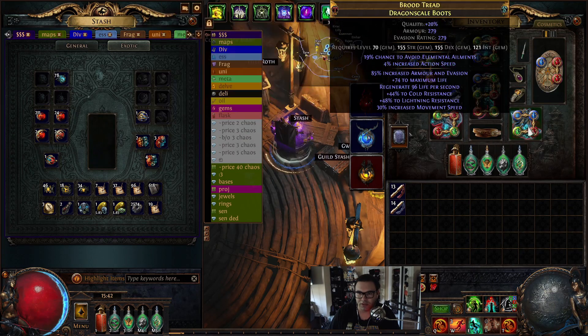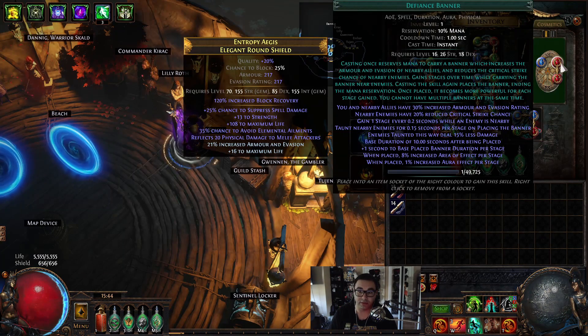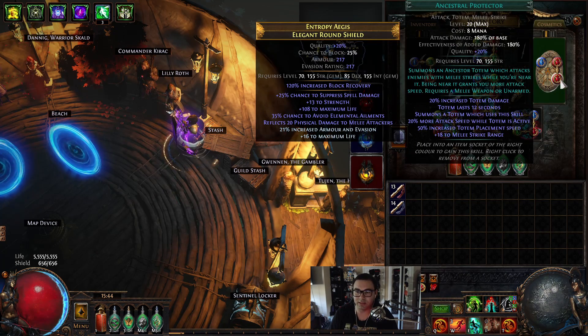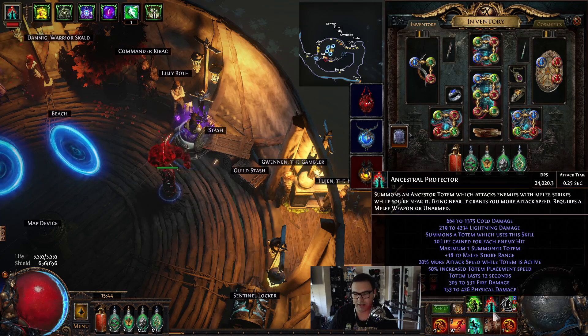For auras, we have Malevolence, Determination, Grace, and Wrath linked to Enlighten. You need an Enlighten to run Wrath - if you don't have it, put on Herald of Ice or Herald of Thunder instead. With Enlighten this is the best aura setup you can have. We also have Defiance Banner for extra armor - pretty much a meta pick on most builds. We have an Ancestral Protector totem that we use for bossing - not for its damage, but for the totem buff which gives 20 percent more attack speed while it's active.